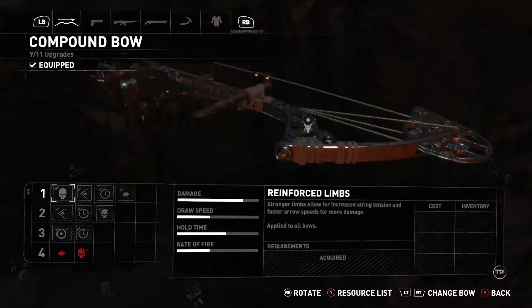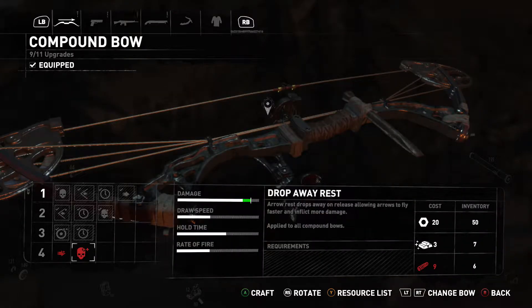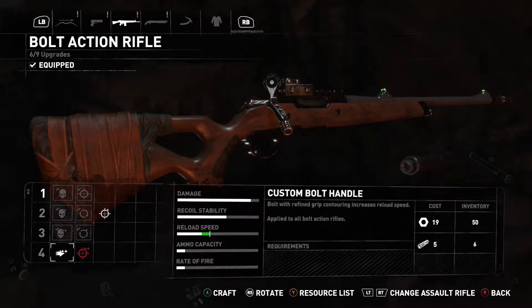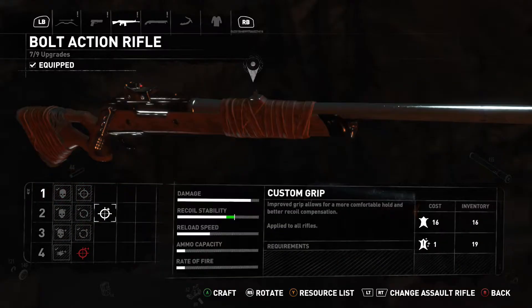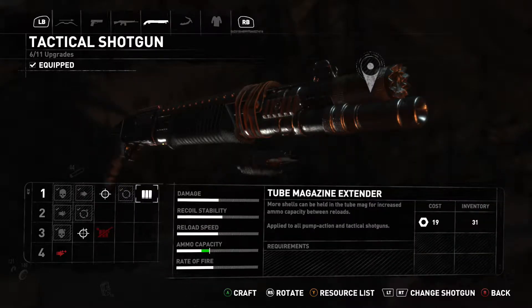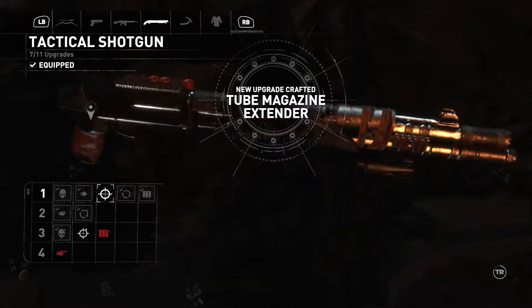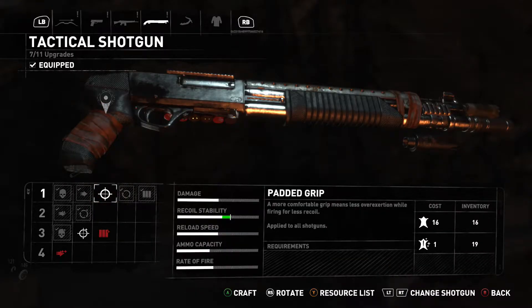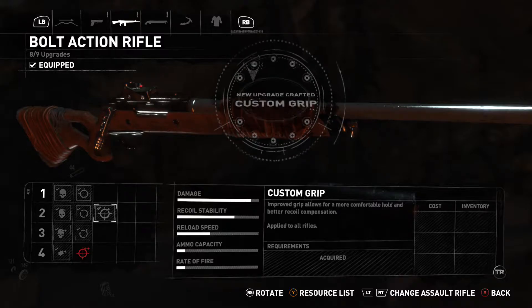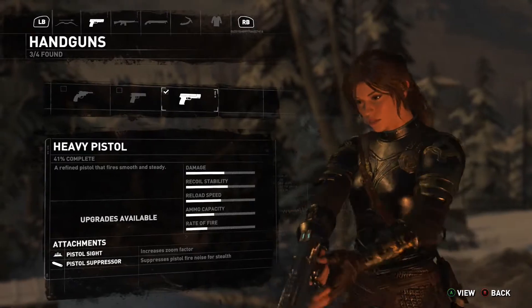First thing I'm going to look at is my bow. We're missing springs. And more springs. So nevermind, we are not going to be upgrading the bow. We could upgrade the reload speed on this guy - that's going to take almost all the springs I have right now. I think I'm actually going to do that, especially since I had 50 salvage I need to use up. We can also upgrade the recoil stability, but that's going to take all my skins. Let's look at shotgun first - ammo capacity just takes salvage, let's absolutely hit that up. I'll grab the stability on the rifle instead. That seems like a better option. There goes all my skins, but at least we are somewhat pimped out for now.